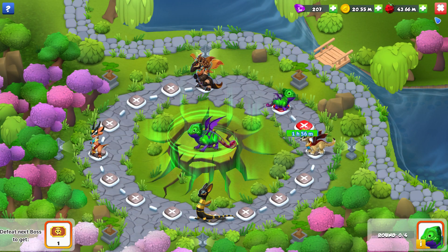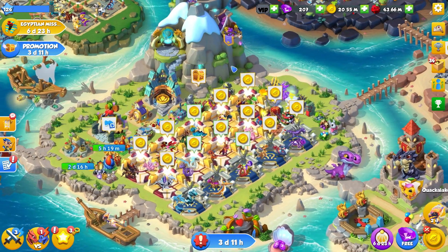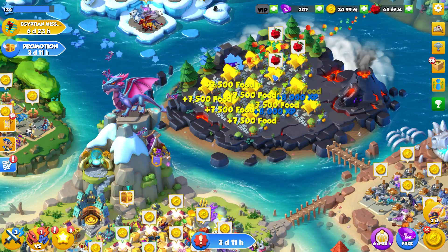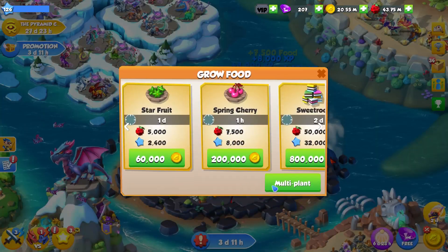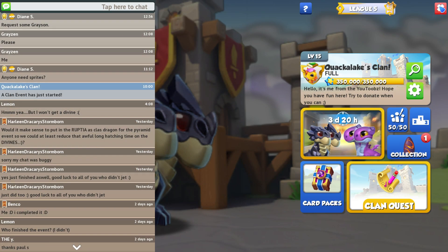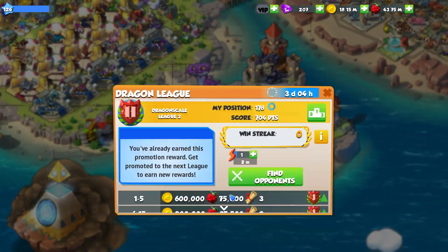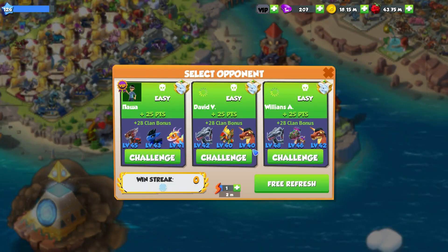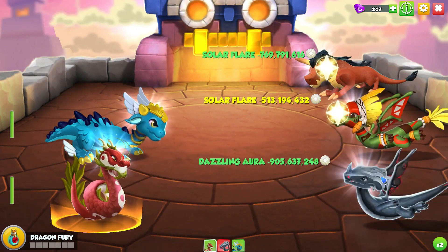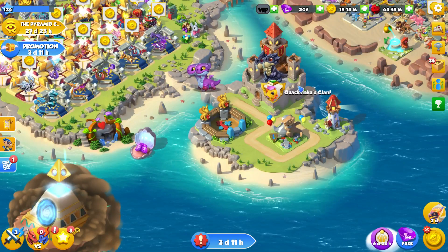That is the general gist of Chapter 2 of the Divine Events thus far. I was hoping for at least a Divine Ticket or two to just start us off. But also remember that there is apparently the chance to get a full Divine Dragon out of one chest. So far, I don't believe they've told us what the drop rate for that is.